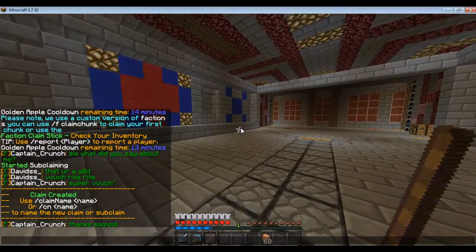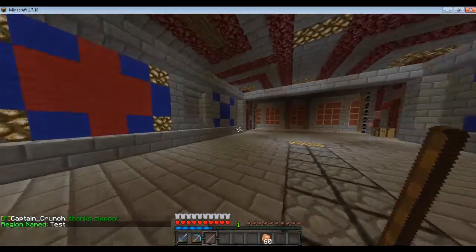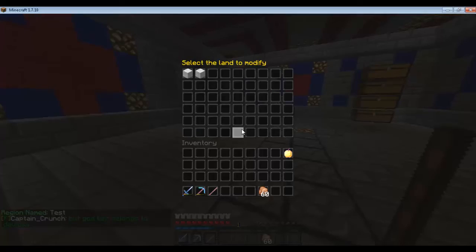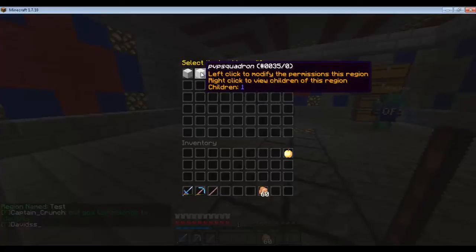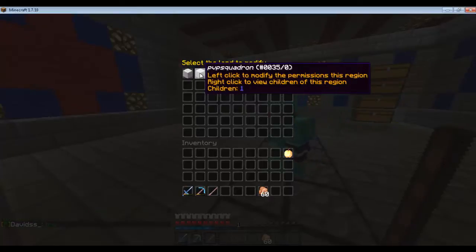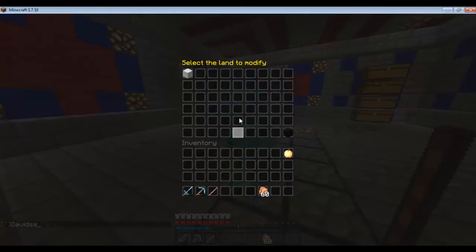Right now no one has access to it. You've got to name the claim, so you do /cn or claim name — I'll name it 'test.' From there, you'll do /frank, and this claim is in the PvP squadron that I'm in, so I'll go to that one.